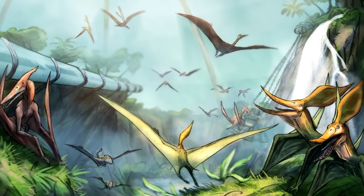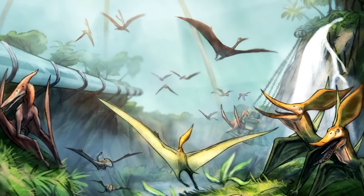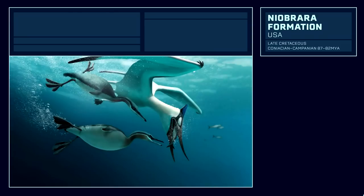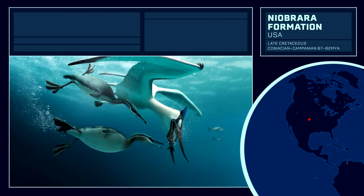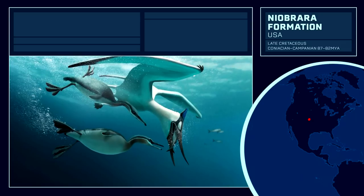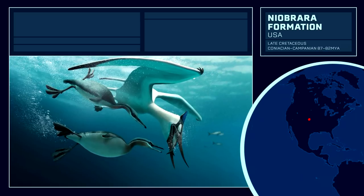Precedents will be given to flying reptiles from dig sites already in the game, but new dig sites will also be suggested depending on their factor of interest. We start with a new formation, and the most likely formation to be introduced into the DLC, the Niobrara Formation of Kansas in the US. This famous formation is the site of Othniel Charles Marsh's early expeditions,